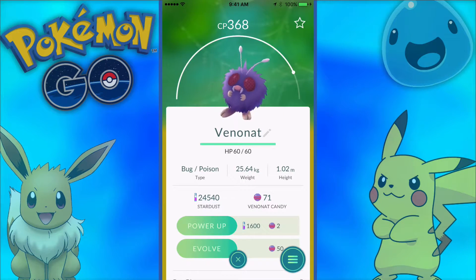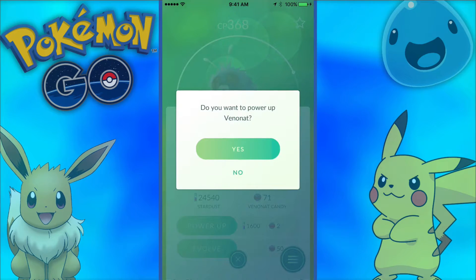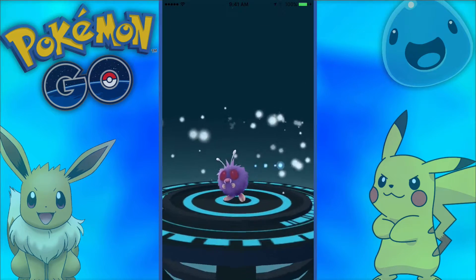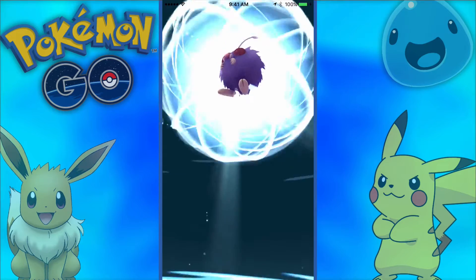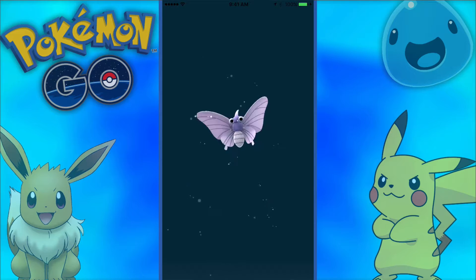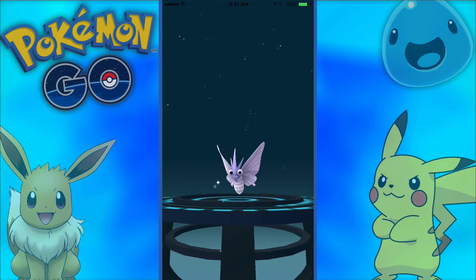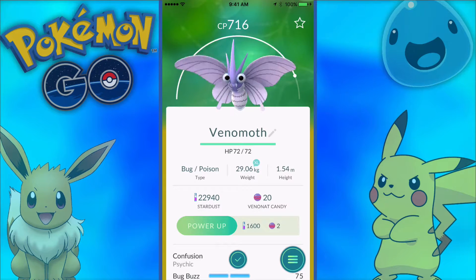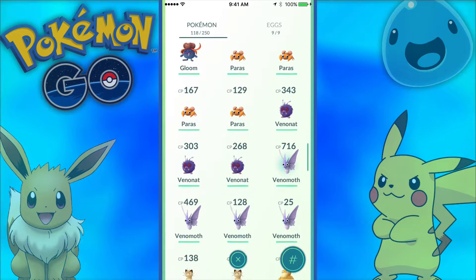Venonat — can't evolve it yet. Should I power it up? I'll power him up once — 13 more CP, I'll take that. We'll evolve him into a Venomoth. I've actually evolved one before but I forget what CP it gave me. Maybe it'll be 500 — I'll be happy with 500. Come on, show me... 700! Nice. I like 700 a lot more than 500, thank you. 700 CP Venomoth — nice.